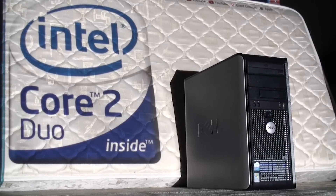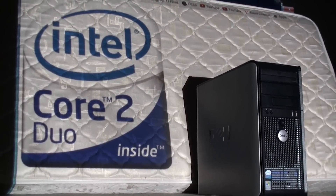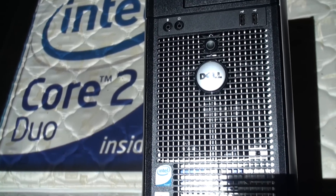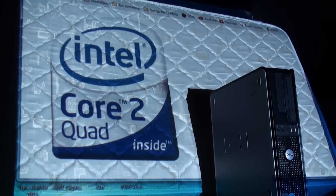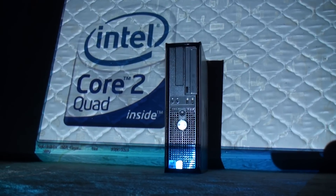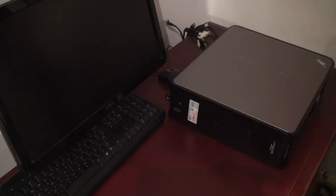From Team Duo we have a 745 tower powered by a Core 2 Duo E6300 running at 1.86 GHz. And from Team Quad we have a 755 desktop powered by a Core 2 Quad Q6600 running at 2.4 GHz. Both have the same RAM and operating system and both will be running off the same R7 graphics card to keep things even.